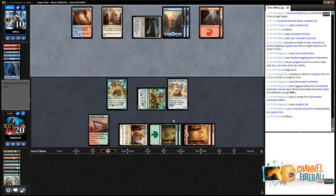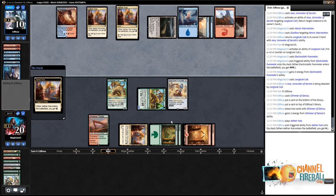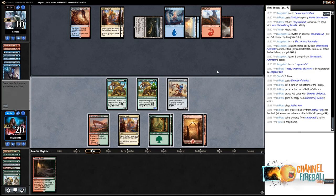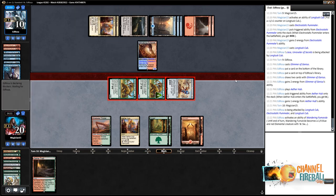Reasonable board state. Glimmer off the top for them — not what we want to see. Bottom and top. They find an untapped land so they can block with Fumaroll. Getting in with the Pummeler is pretty worthless here — it just gets munched by Fumaroll. However, we could spend three energy on it to gain energy the other way. It actually works to send everyone. Opponent puts the Fumaroll in front of someone — probably the 3/3 Cub. Let's pump up the other Cub.